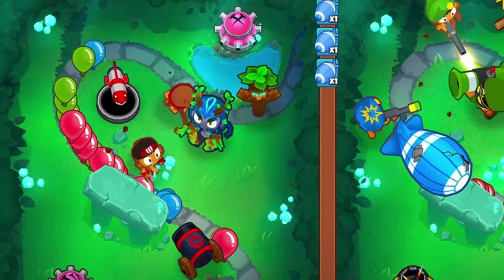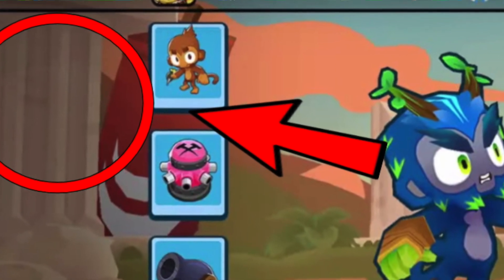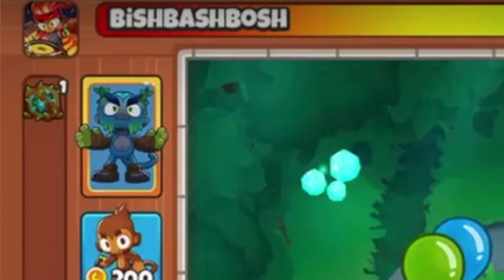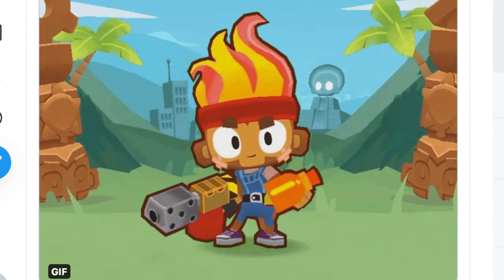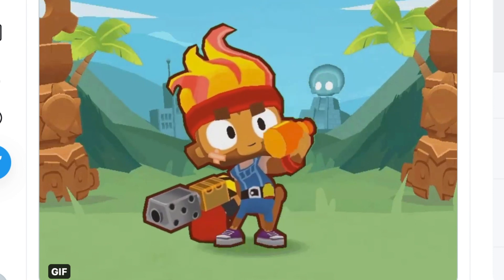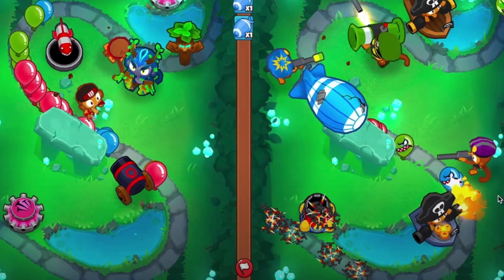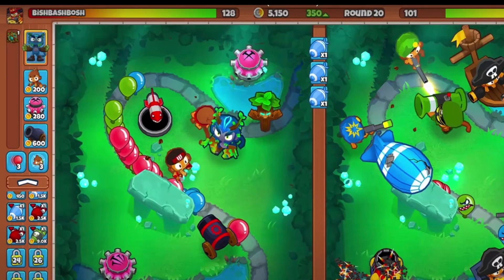Hello to the amazing person who clicked on this video. This is going to be an in-depth look at the secrets of the screenshots Ninja Kiwi revealed on their Steam. Some of these easter eggs are really secret and could provide some insight towards later on in the game, so make sure you watch to the end. Keep in mind everything here is speculation — none of this is fully revealed.